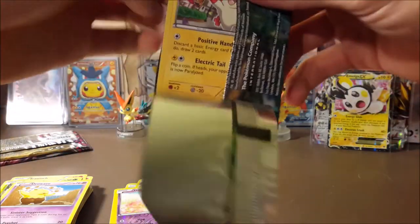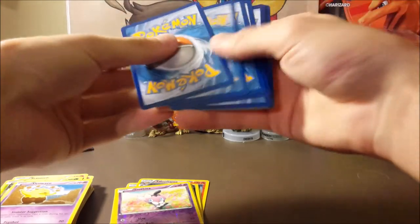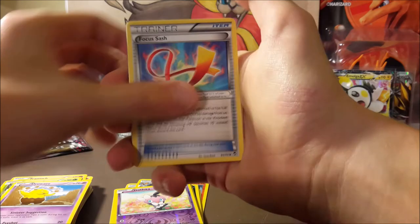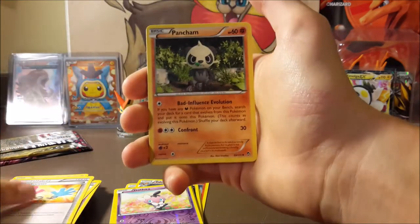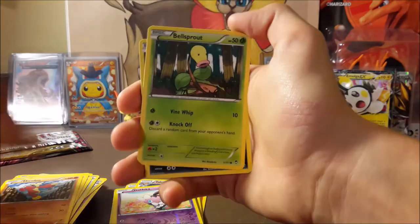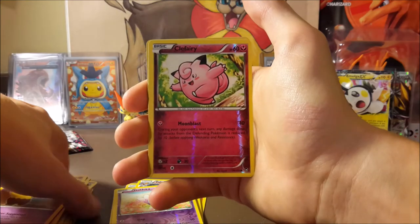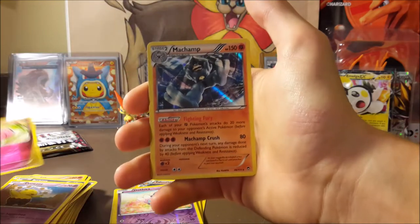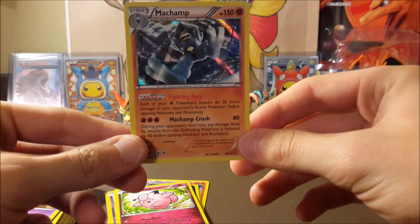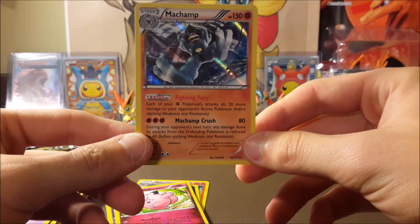Our second and last Furious Fists pack. We get a Focus Sash, Tool Retriever, another Pancham, Plusle, Bunnelby, Bellsprout, Scraggy, Drowzee, a reverse Clefairy, and a holo Machamp! At least we got a holo. We pulled a holo and an EX so far — not too bad. With Machamp's 'Crush' attack, you don't often see a Pokemon's name in their move — kind of weird.